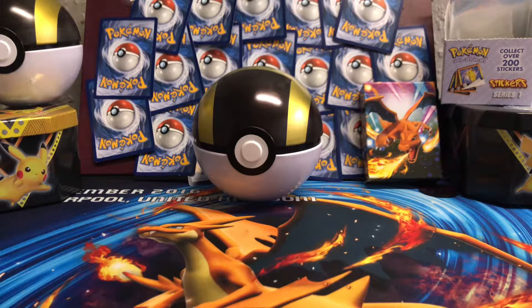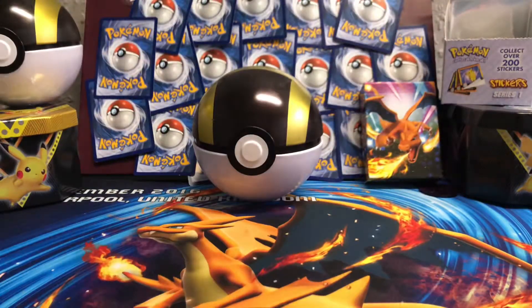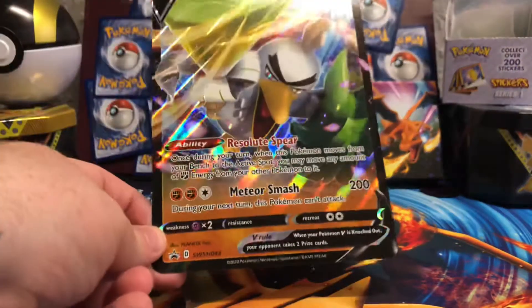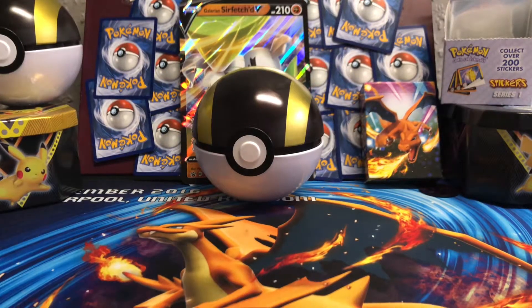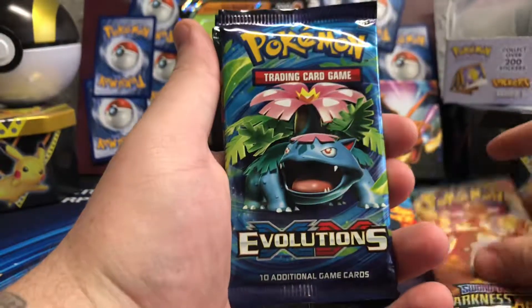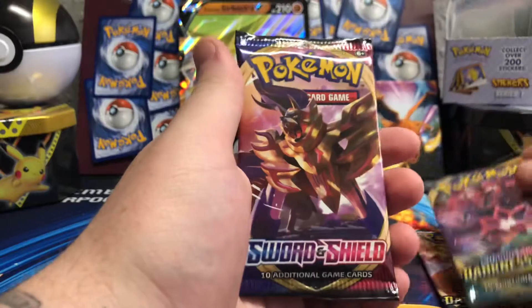Now I weren't expecting to film a video today so everything is a bit all over the place, but I went to Tesco to do my local shop and I found one of these Galarian Sir Fetched collection boxes, where you get this promo, and you also get the Jumbo card as well of Galarian Sir Fetched. There's a code card for the box. The packs that you get are Darkness Ablaze, the big man Evolutions, another Darkness Ablaze and a Sword and Shield.